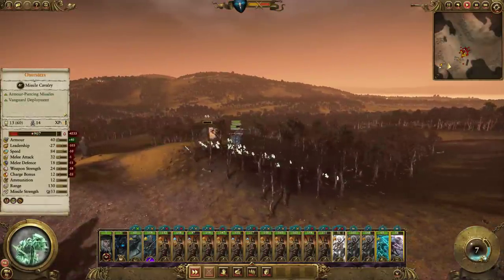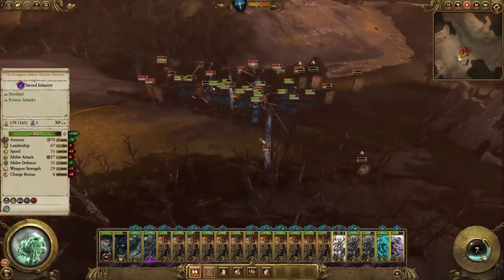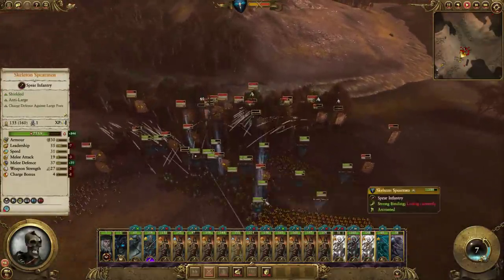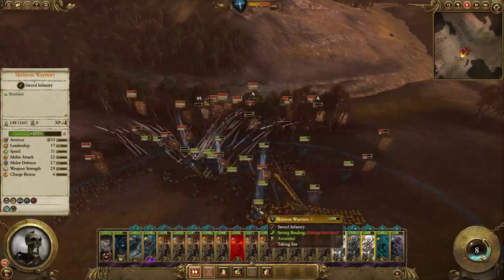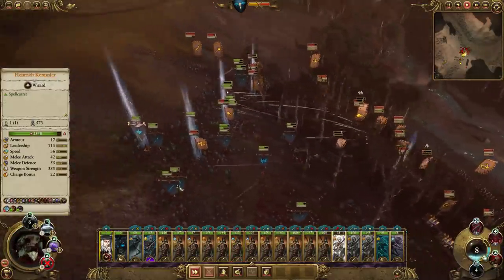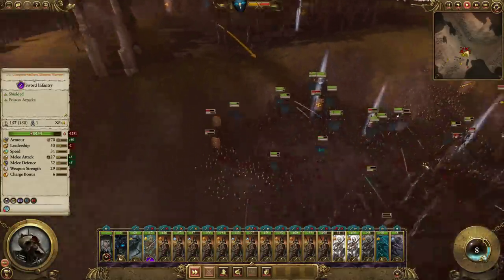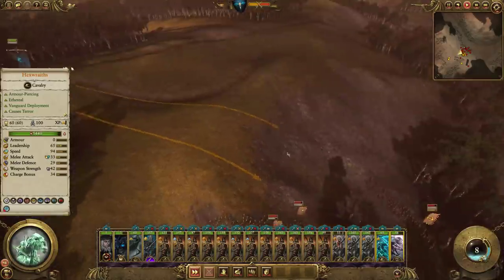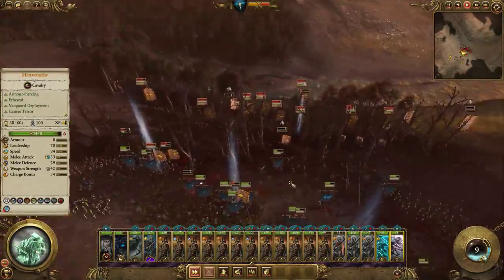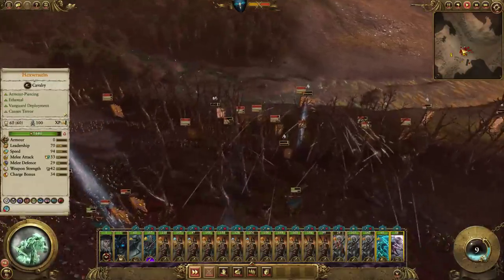Balance of power is almost even. If they've shattered, good enough - get back over here. It'll be a while before our next Wind of Death. At least we got rid of a lot of greatswords, so it's going to reduce the amount of damage being done to us.